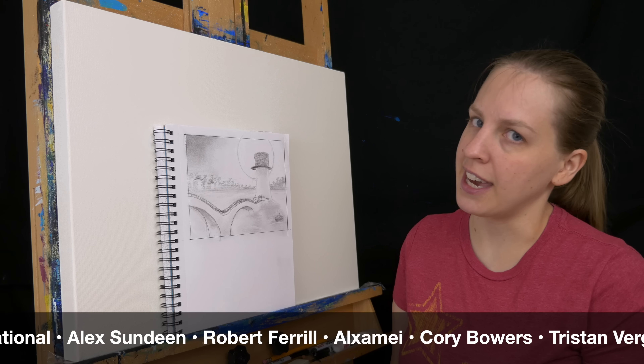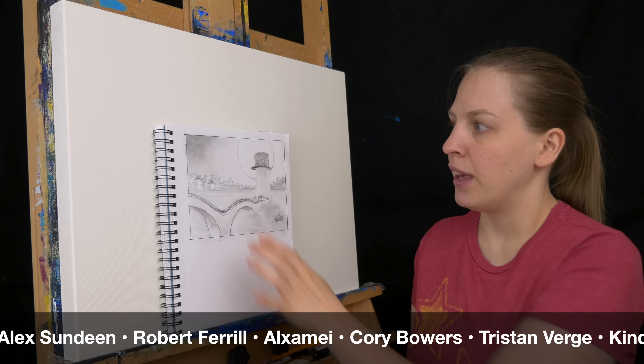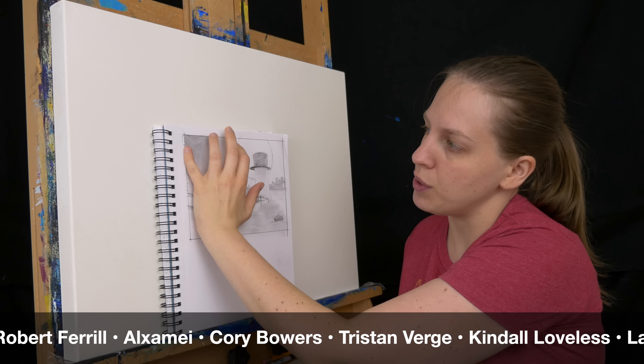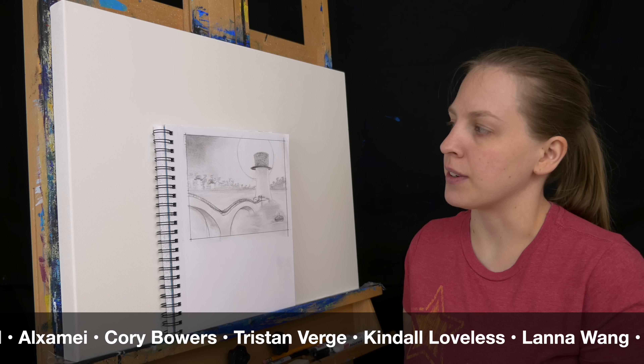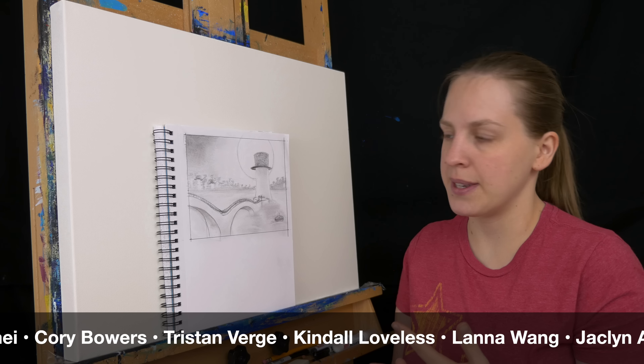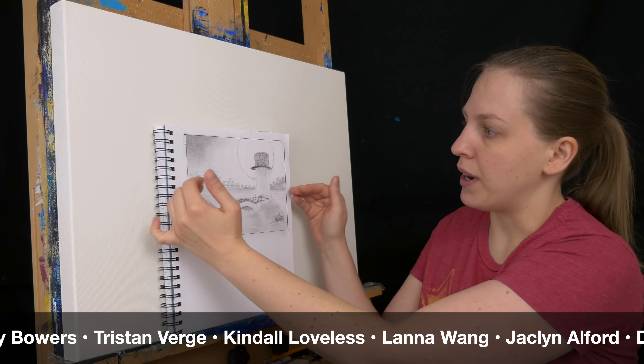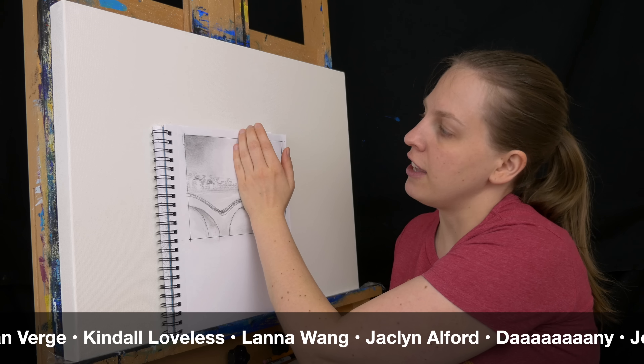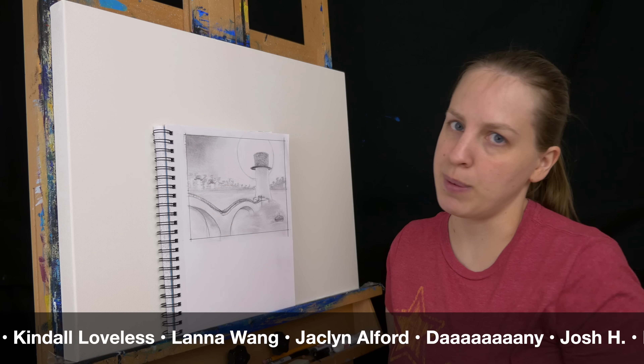The first thing I have to do is paint my sky, but because I have this transition where it kind of fades from a lighter gray into a darker gray, I need to draw everything in first to get the right size of the moon, the right size of the bridge, exactly where my horizon line is going to be, and figure out exactly where this fade from the light gray to the dark gray is going to be.